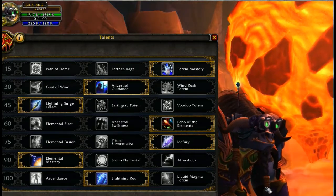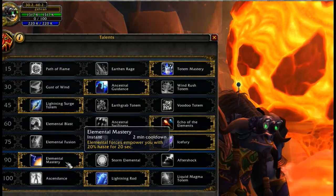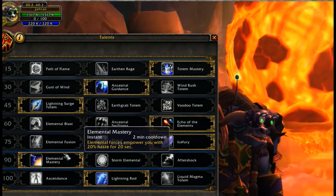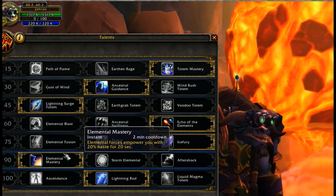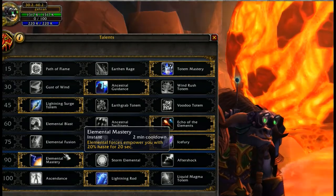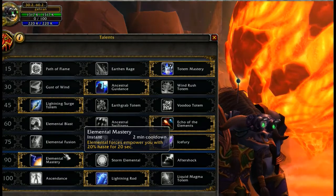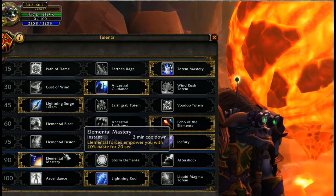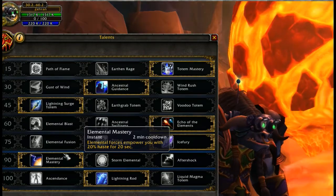Level 90: Elemental Mastery, Storm Elemental, and Aftershock. This is going to come down between Elemental Mastery and Aftershock. Elemental Mastery is a huge haste boost on a two-minute cooldown that lasts for 20 seconds. Guys, a lot of fights are not going to last just 20 seconds, so this is going to make you really awesome for most of, if not all of, an entire fight.